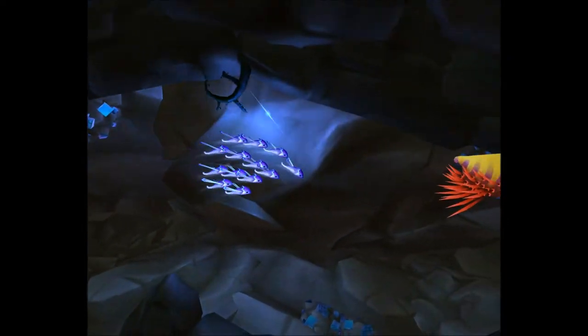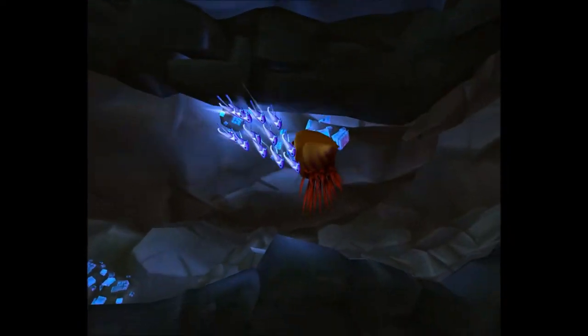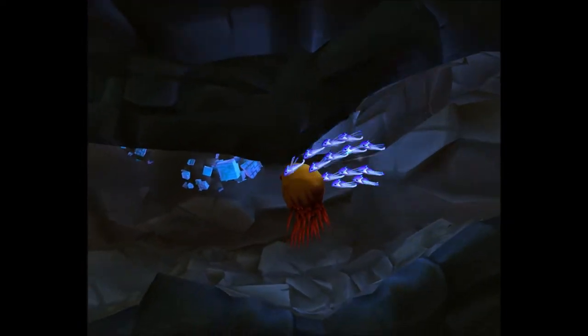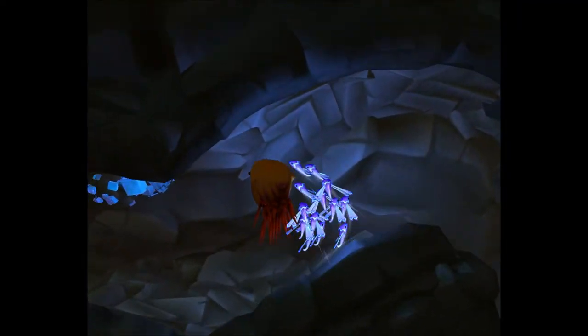You attack things by literally just riding into them on the non-aggressive side. Like these enemies here — red spikes. Don't walk into the red spikes; walk into their face, and they're dead. And then you can do this — we have taken you! We're taking you to our master.